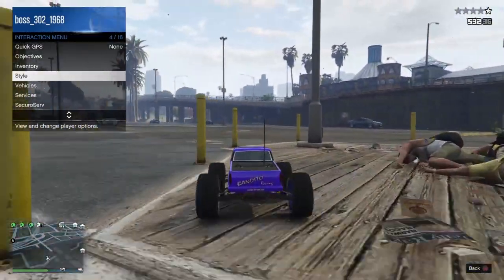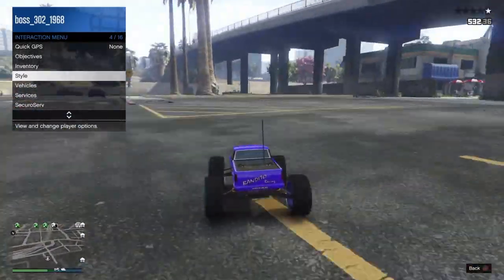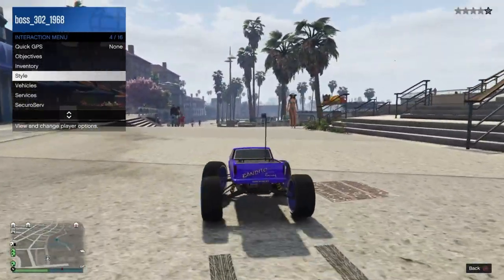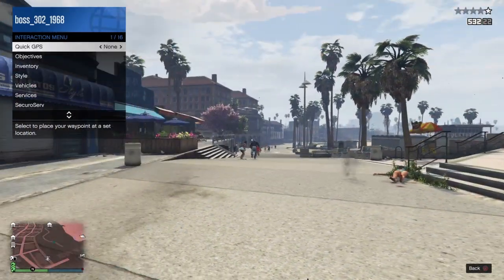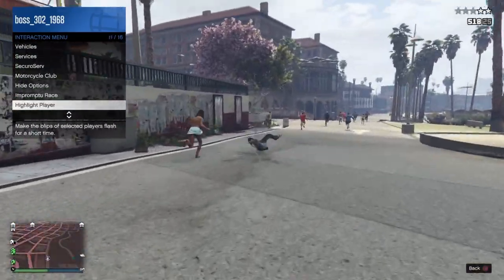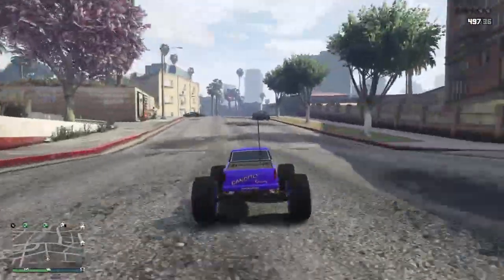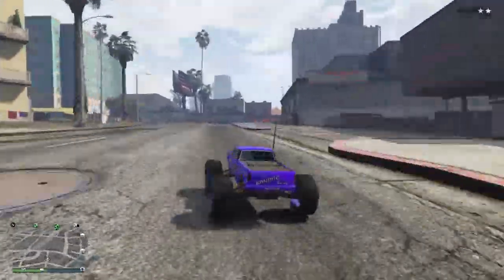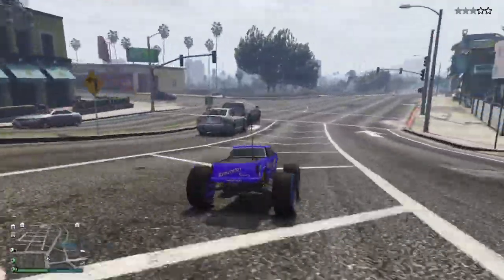Drive around, let go of down on D-pad, and find someone else to shoot. Every time you want to shoot somebody, you're going to have to hit down on D-pad, then L1, R1, shoot. By the way, every time you shoot somebody, you are completely off the radar, so they will not recognize that you are coming to shoot them with an RC Bandito. You can also throw explosives at them if you wanted to.